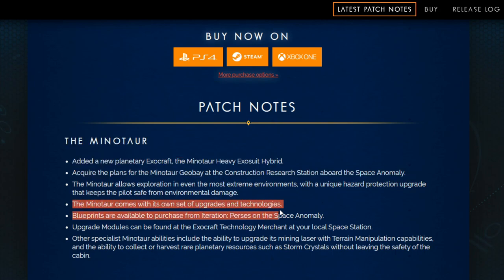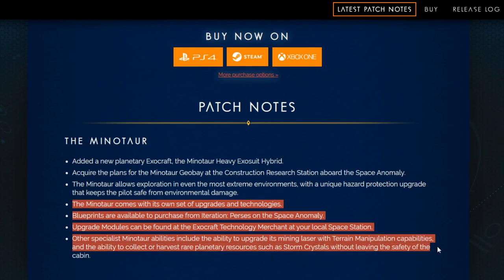The Minotaur comes with its own set of upgrades and technologies. Blueprints are available to purchase from Iteration Percy's on the Space Anomaly. Upgrade modules can be found at the Exocraft Technology Merchant at your local space station. Other specialist Minotaur abilities include the ability to upgrade its mining laser with terrain manipulation capabilities and the ability to collect or harvest rare planetary resources, such as the Storm Crystals, without leaving the safety of the cabin.